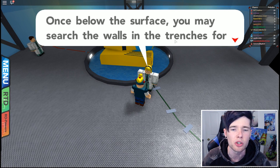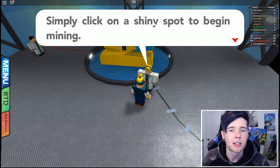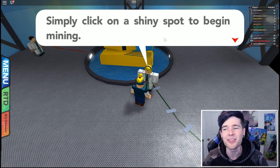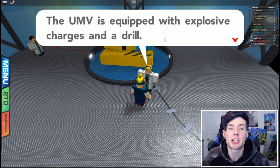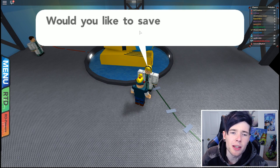You will need to purchase your own batteries to power the UMV if you wish to go on a dive yourself. However, they have enough funding to send us down once for free. Once below the surface, you may search the walls in the trenches for shiny spots indicating hidden objects - simply click on a shiny spot to begin mining. The UMV is equipped with explosive charges and a drill. Let's do this!